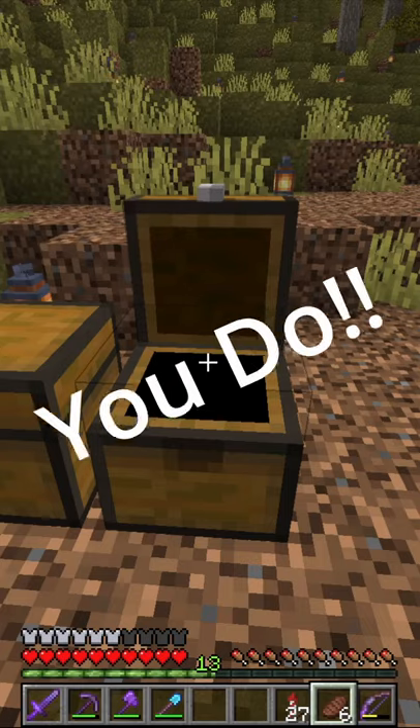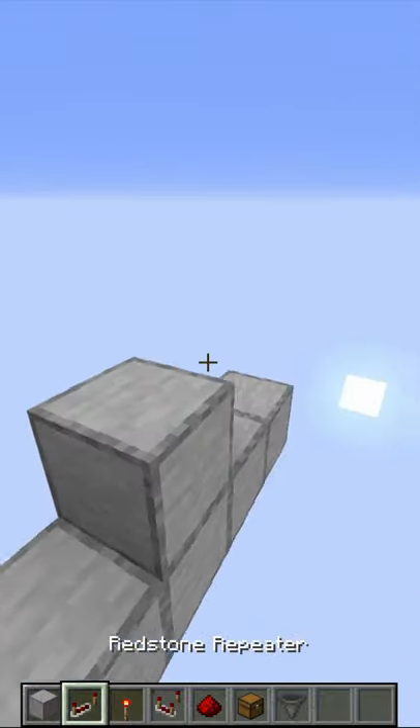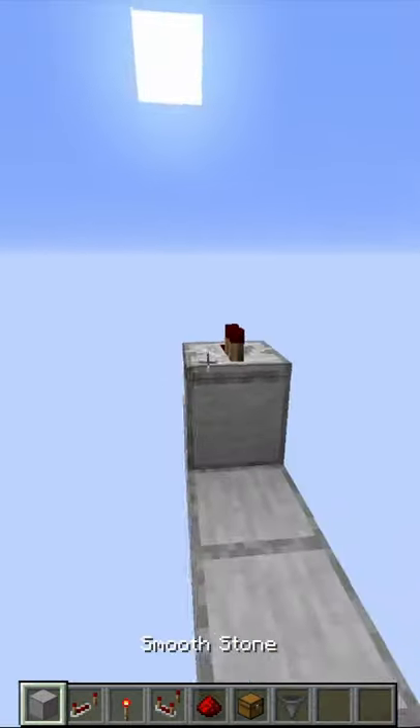If your chests look like this, then you need an item sorter. Here is how to make an item sorter in Minecraft. First, place a block with a repeater facing forwards, and in front of the repeater you place another block.